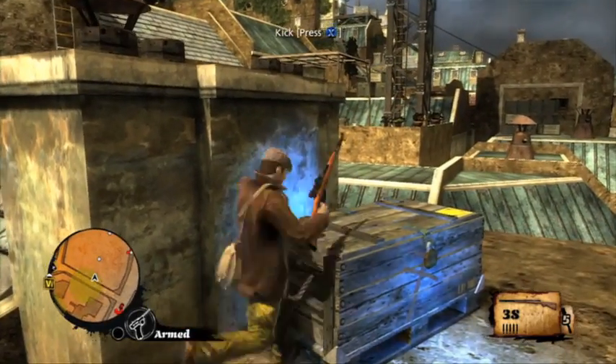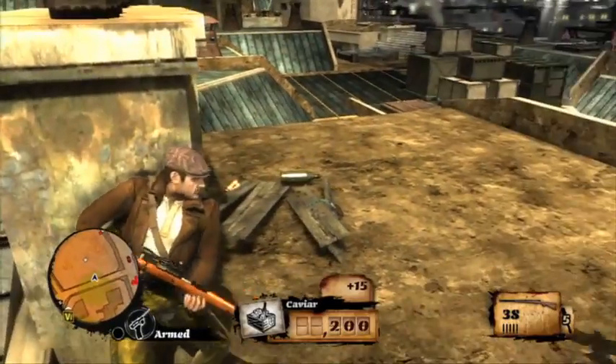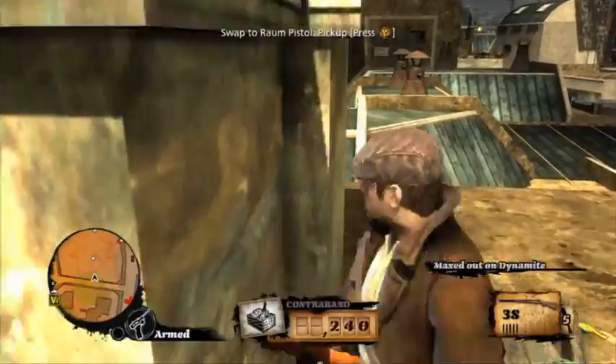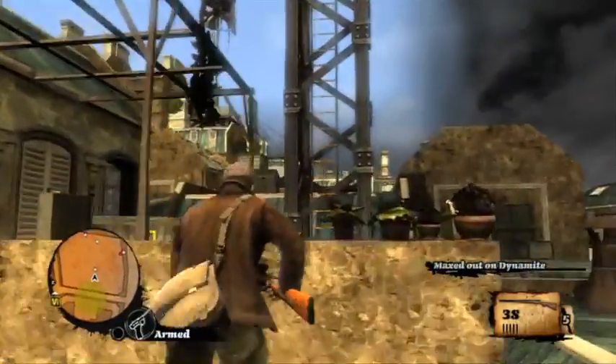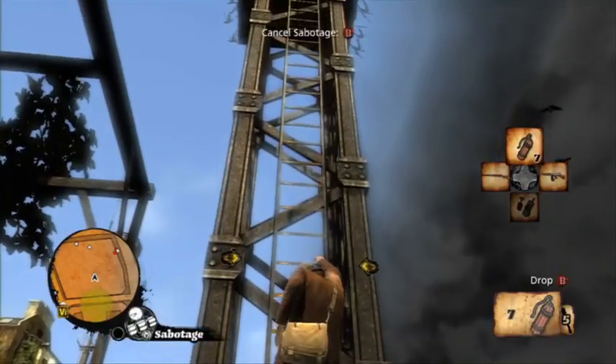Another type of target is this crate — a resistance supply crate. Inside is contraband, like this bottle of vodka that fell out. You pick that up and it gets converted into contraband value that you can use later. These crates also drop random supplies from things you've unlocked inside the game.